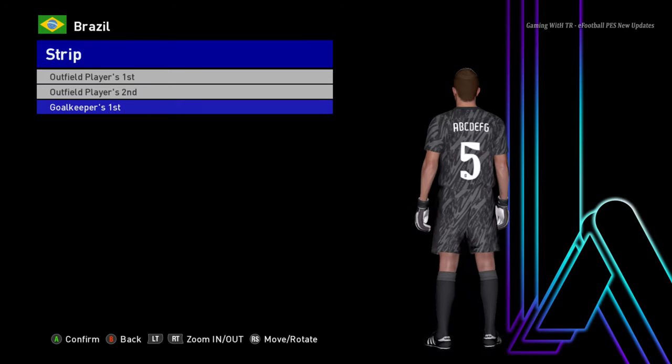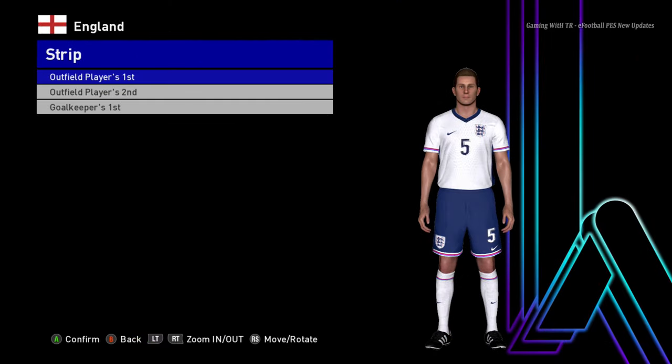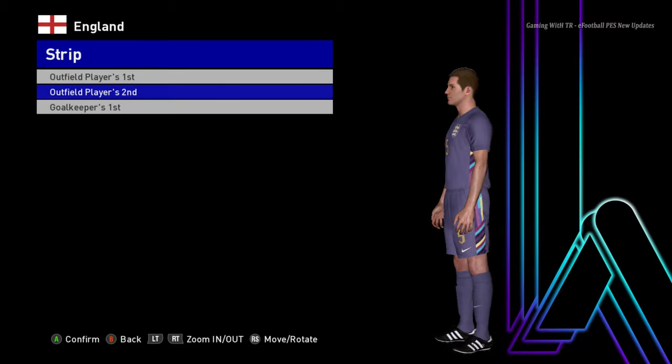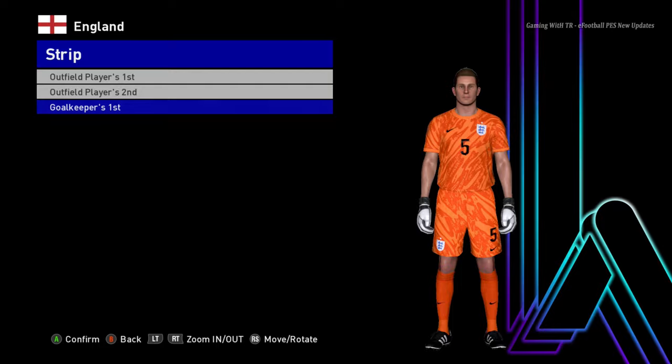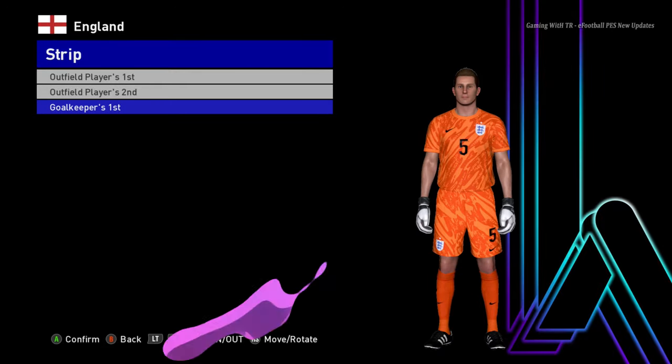Let's go for the next team. Here is England — this is the home jersey of England, here is the away version, and here is the goalkeeper version. Most likely this is the away version, right? The goalkeeper is always the good one.